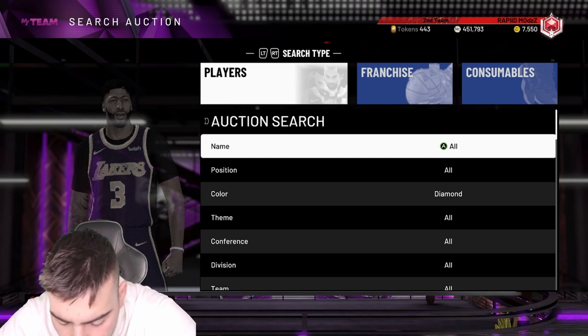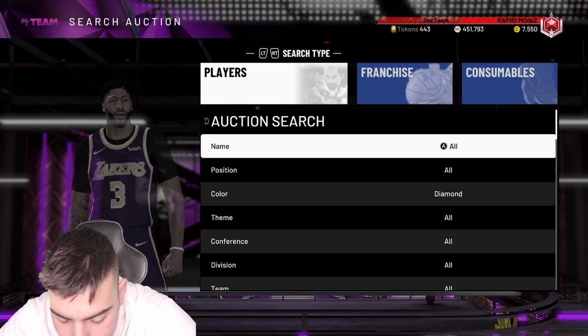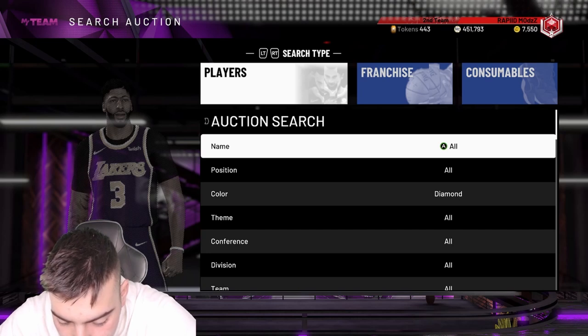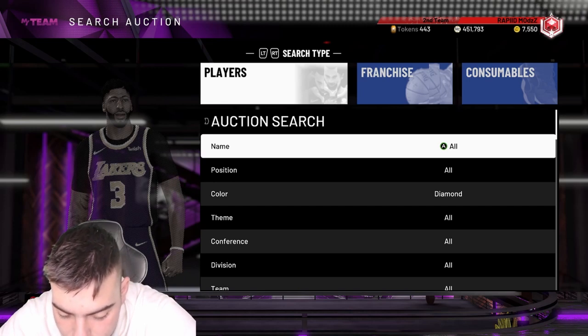Kenyan Martin evo — at base he's got a 79 three, 85 mid, 70 dunk. I can't even imagine this card fully upgraded. 74 speed, 82 block, 82 interior, 78 perimeter, 74 steal, 93-94 rebounding. With this card all the way upgraded to a Pink Diamond, he's probably one of the best Pink Diamond power forwards in the game. He's got gold Quick Draw out of amethyst too — I'm definitely gonna try to get this card when he's a Pink Diamond.